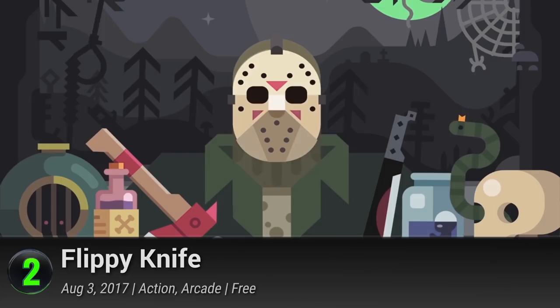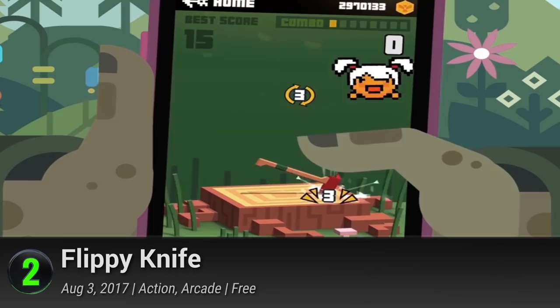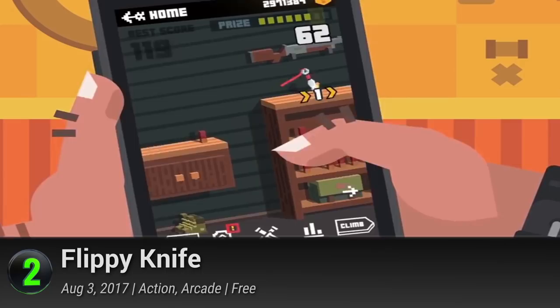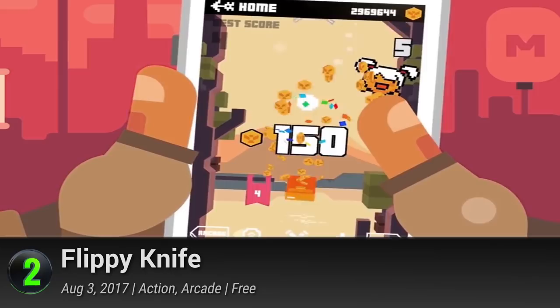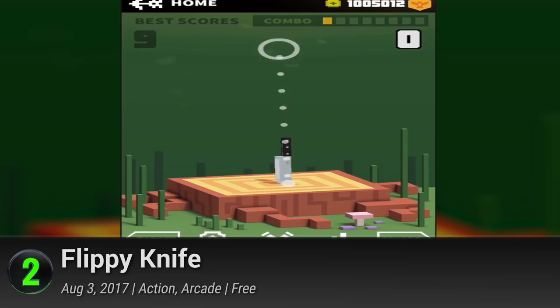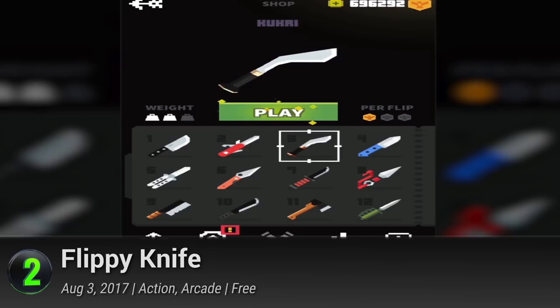Number 2: Flippy Knife. Sharpen your knives and skills, because this game will give you a taste of manliness without risking your fingers. Set out for the quiet woodlands and tame the wilderness with your smooth looks and totally impressive aim. With their different modes, you'll be able to rack up points in a number of ways. Practice your aim in target mode, reach for the skies and climb, or collect coins in arcade mode.